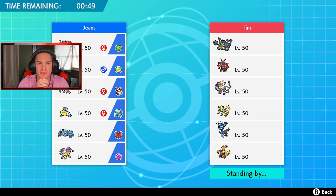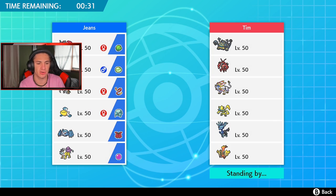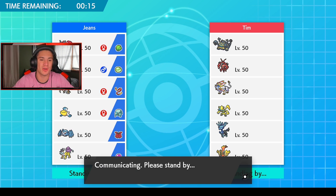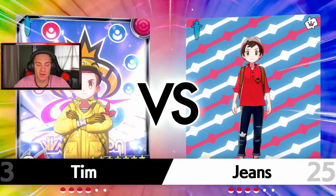Raikou with that Life Orb would have been clutch last battle. I might want to lead Raikou but I think I want to set up screens. There are two electric Pokemon so I'll lead Metagross — good moveset and Assault Vest. I'll go Metagross here with Raikou and bring out Salamence in the back. Looking to get a winning record — played well in battles one and two, hopefully we clean this one up.